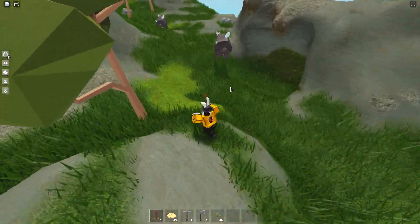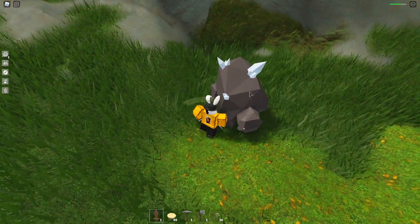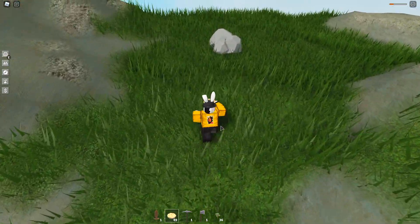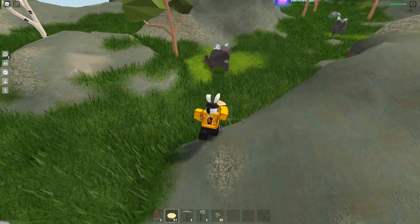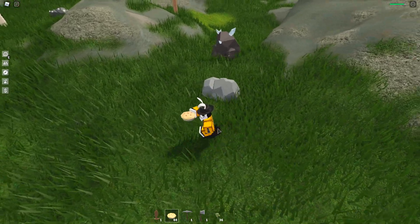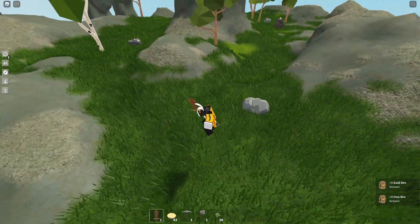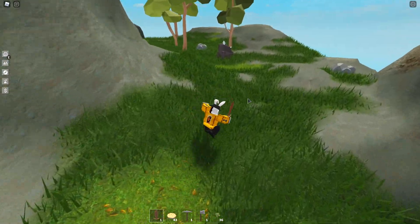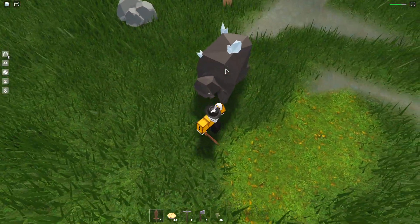Let's jump in and fight one of these monsters to see how much health they have and how much healing we'll need. They're taking about 25% of my health every time I attack — these things are really strong! After healing about four to six times, we got it down. We got one gold ore and one iron ore from the kill.